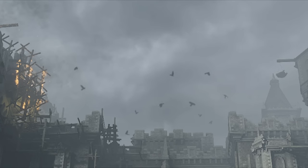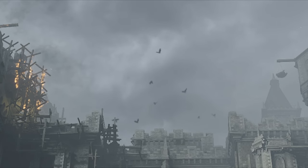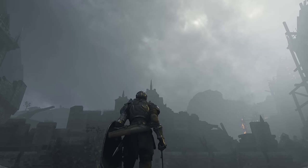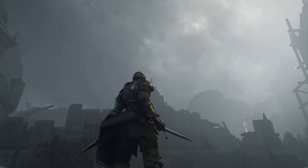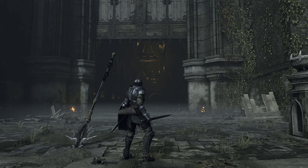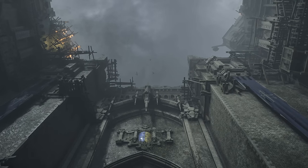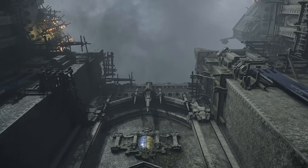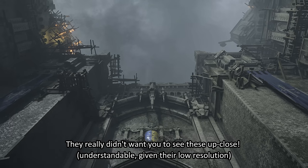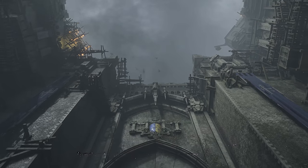I wanted to see the birds closer up, and remembered I can just go up there. But when you're up there, they're nowhere to be found. The obvious expectation is that only the ground level below is asked to load these birds, but I was surprised to see that they actually disappear from down here too if you simply move the camera too close in photo mode. So the visual effect itself has some protection against proximity, and it's more complicated than simply being turned on or off based on where you're standing.